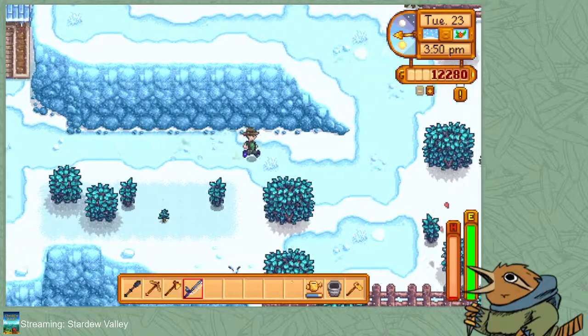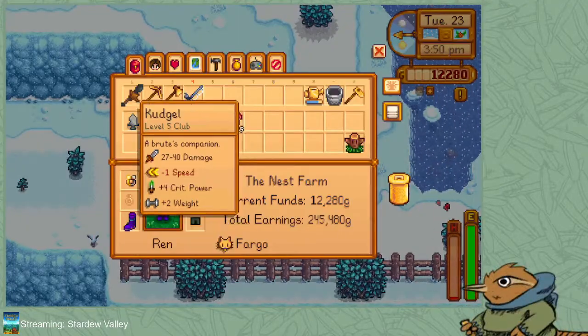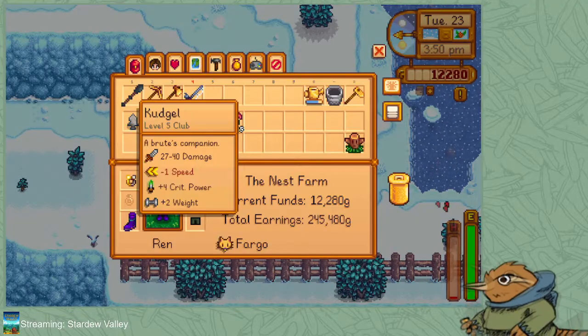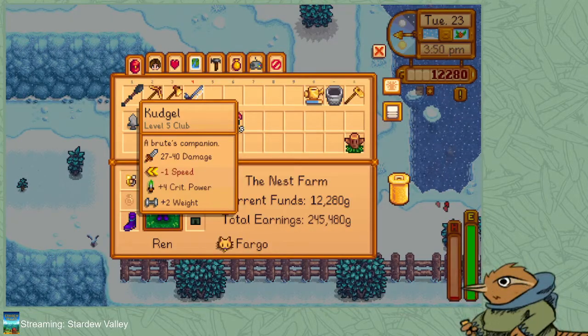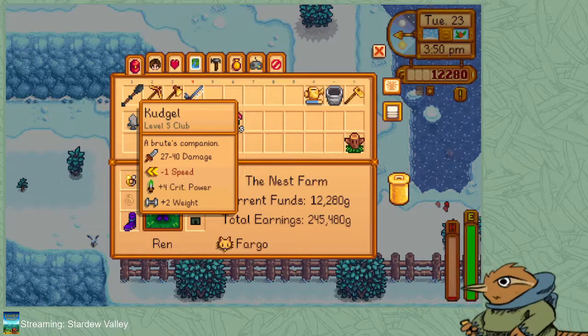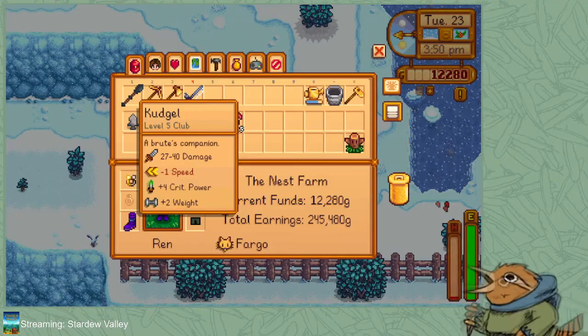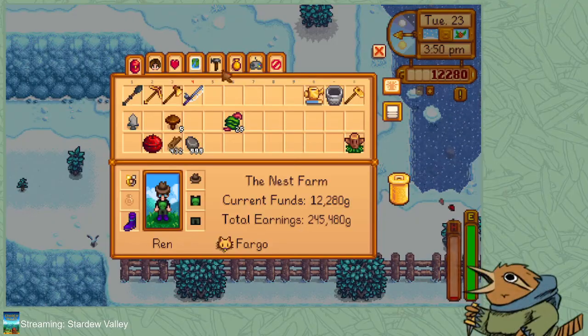So I can have more chickens. I haven't stopped by Marnie's yet. I could probably have ducks now. I have to figure out how I want to arrange things. I'm still looking for eels. You know what, we are going to look this up. Where do I find eels in Stardew Valley? Eels can be caught — it's got to be rainy in the evening during spring and fall. Not right now — and I was doomed. I've been doomed. That's fine.